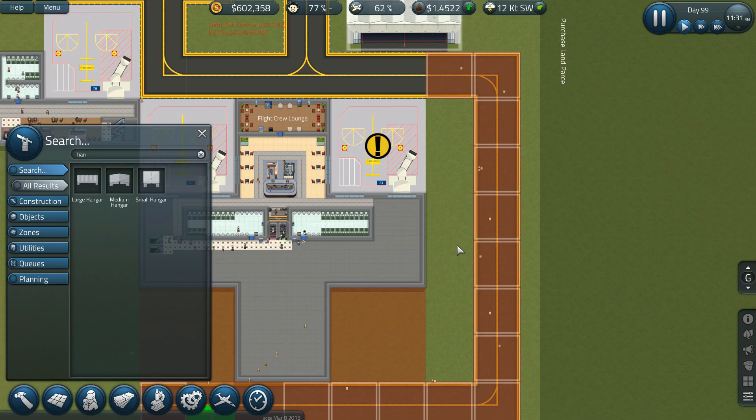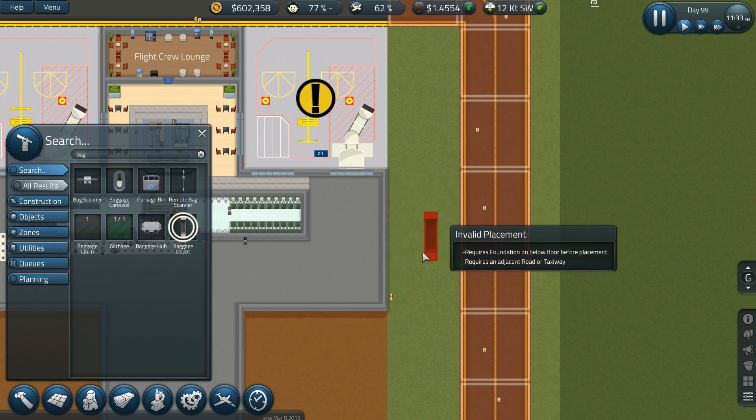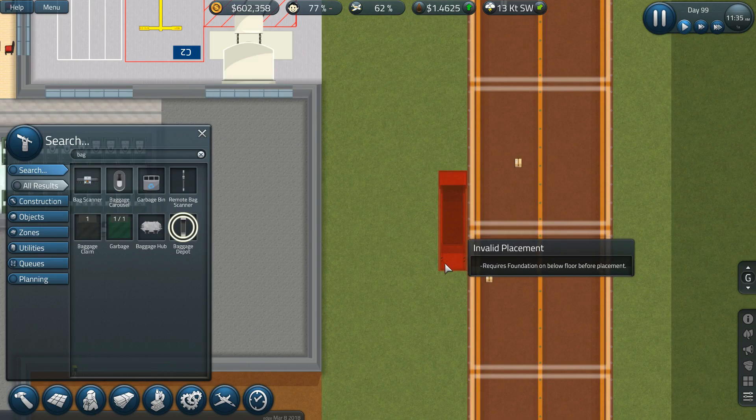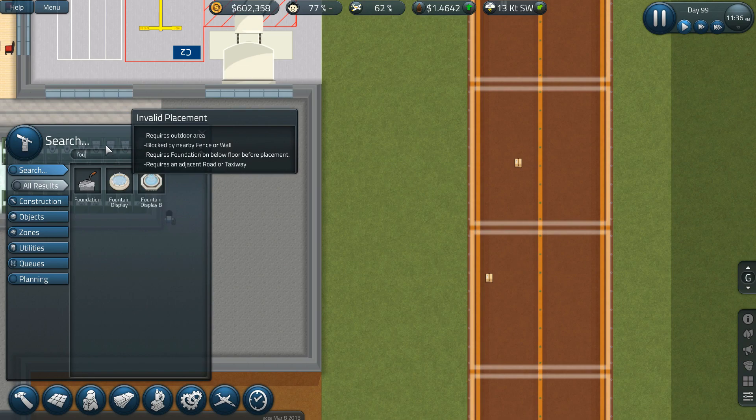Then I want to put my baggage hub right here, and my depot right here. Of course I have to put a foundation underground for that to happen, so let's go to foundation.